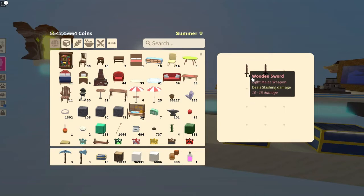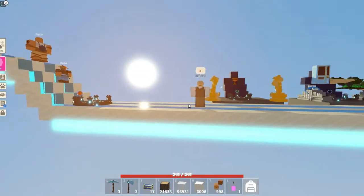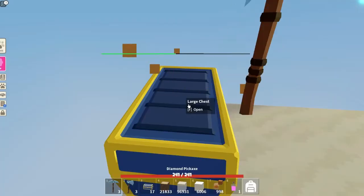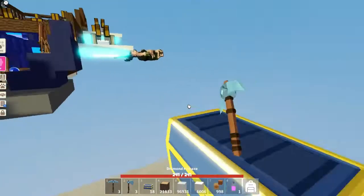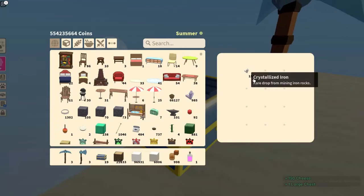Next he eliminates chest four — that was 150 medium chests. Now down to two, he picks chest one — that was 150 cheese. Come see what you got!